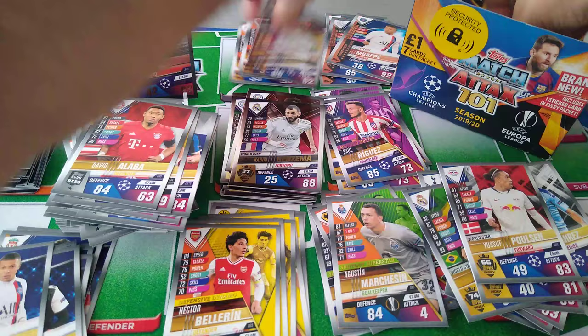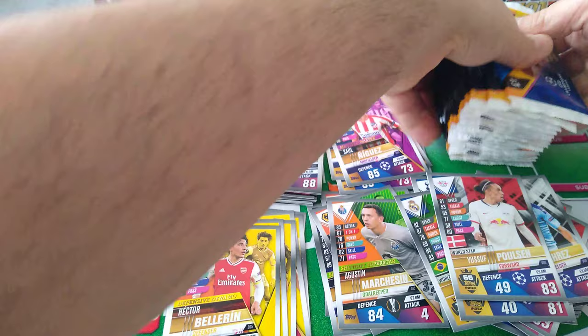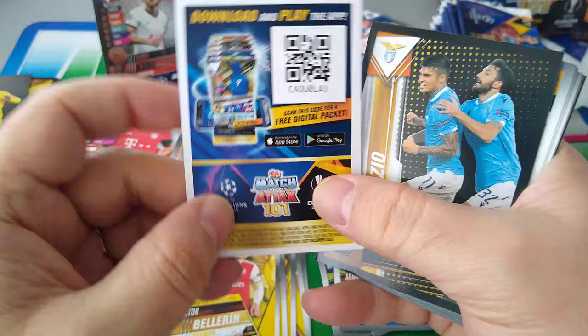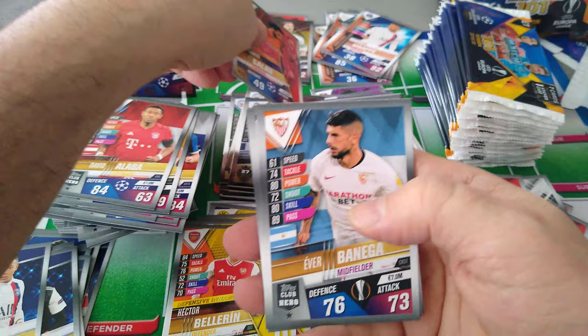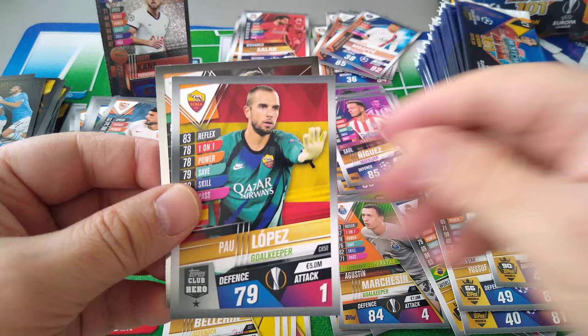Let's pull the packets out of the box to make it easier. All the packs, all out. Lazio, Mo Salah Superstar Striker. Banega, Vinicius Jr., Mason Mount. Lopez keeper. And the shiny Immobile — very nice World Star, Lazio.